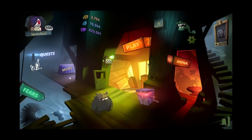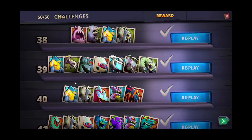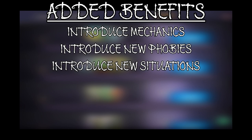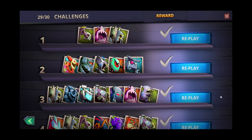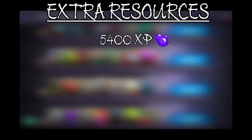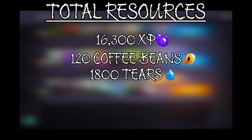Challenges are puzzles that reward extra experience, tears, and coffee. You can earn a total of 10,900 experience, 900 tears, and 60 coffee beans from the base challenges. They also teach game mechanics, introduce new phobies, and prepare you for situations you may face in PvP. There are also 30 extra challenges unlocked at stress level 9, offering an additional 5,400 XP, 60 coffee beans, and 900 tears. Completing all challenges nets 16,300 XP, 1,800 tears, and 120 coffee beans total.